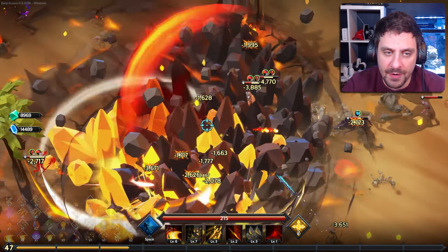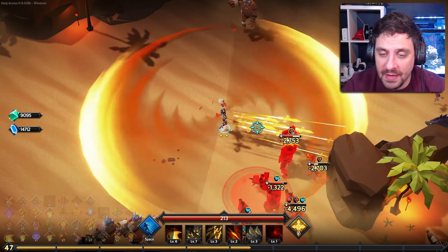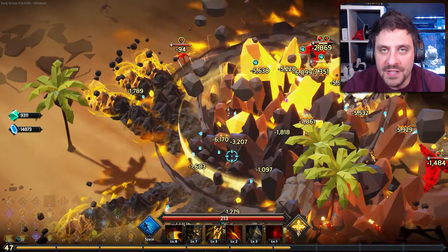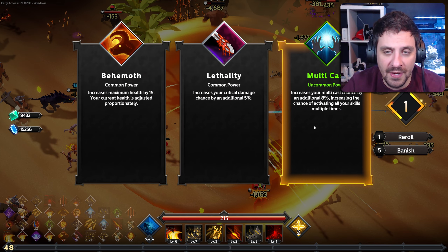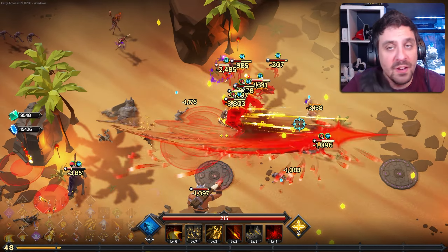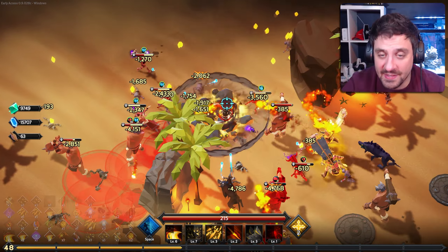I just hit the nine minute mark and we have two bosses left. The next one spawns at 2,000 monsters, which we're quickly approaching. Generally speaking, it's about a 10 to 12 minute run for me on easier difficulties. The harder difficulties run a little bit longer, but for the most part I can get a run done in about 10 minutes. There are achievements to finish runs in seven minutes and I haven't gotten anywhere close to that yet, which is a little daunting.